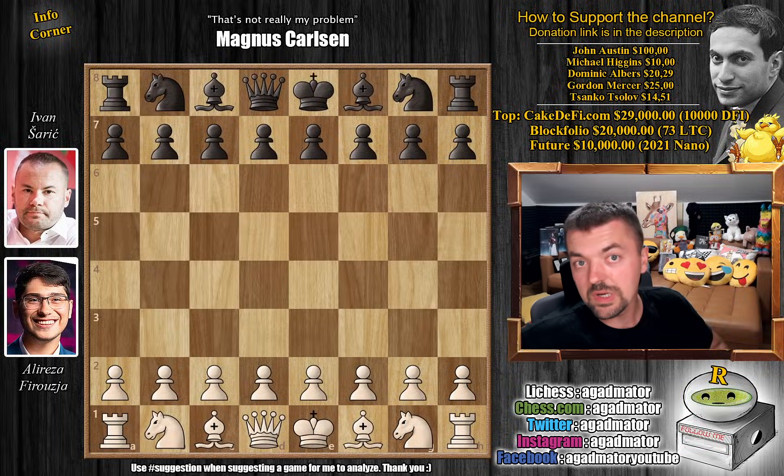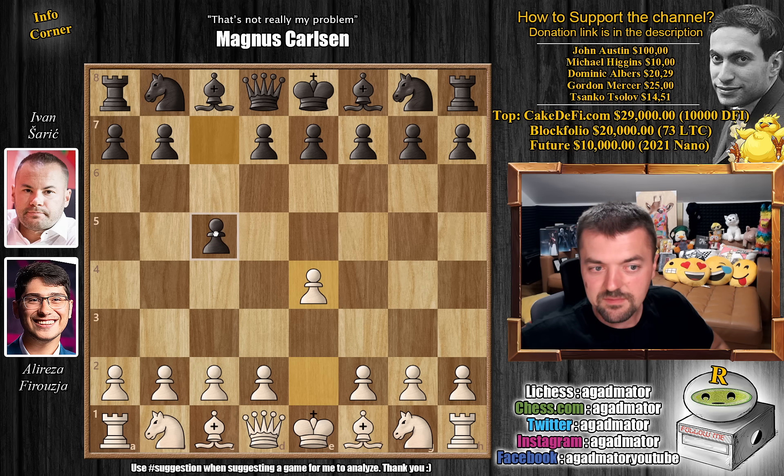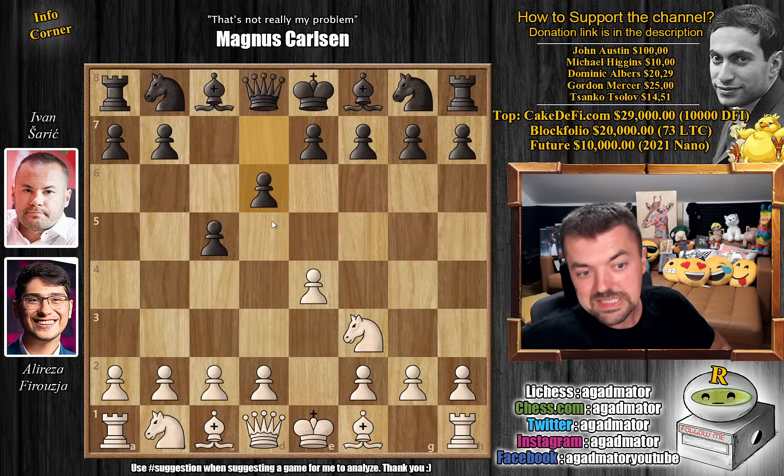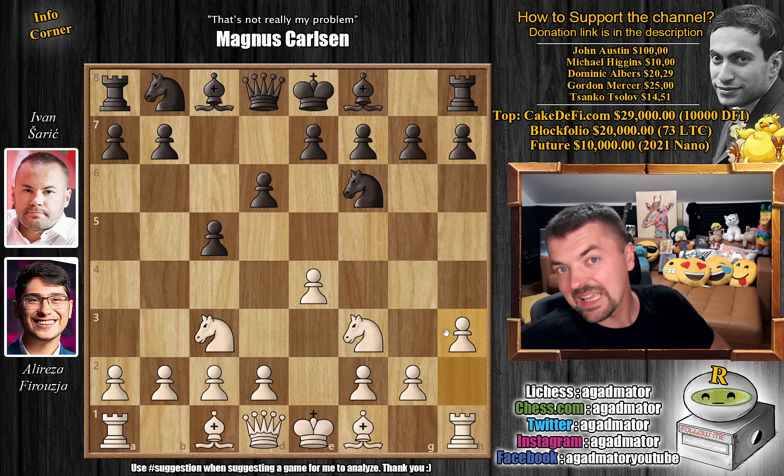The action in this game happens way into the endgame, but we're going to pretty much fly over there right away. Alireza has the white pieces and he opens with e4. We have pawn to c5 — Ivan pretty much always plays the Sicilian defense against e4. Knight to f3, d6, and now knight to c3. It's very interesting that Alireza avoids the open Sicilian. He employs a very rare line: knight to f6 and now h3, which is the 8th most popular reply to knight to f6.